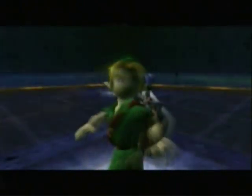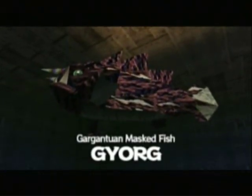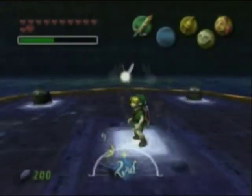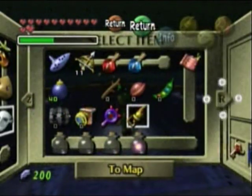You don't want to see the bad guy's point of view, because that makes you feel like a bad person. And all of a sudden he's going to swim out of the blue, come right towards you. And he jumps out of the water — and it's a huge fish, and his name is Gyorg, and he's a Gargantuan Masked Fish. We're going to have to fight him without dying — but actually, I'm just kidding, I do have a fairy in a bottle. So anyway.